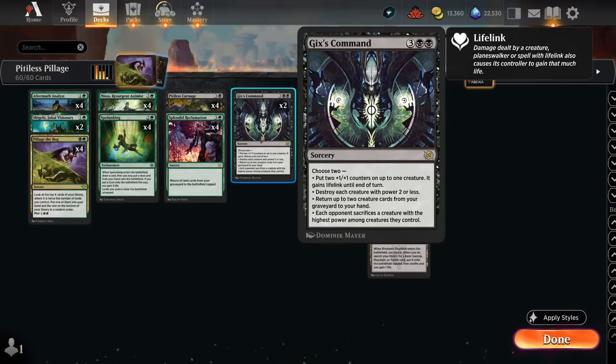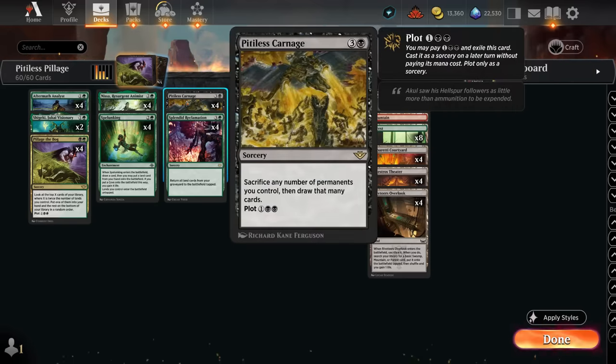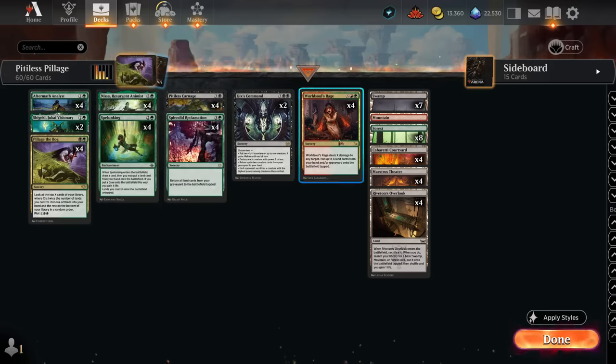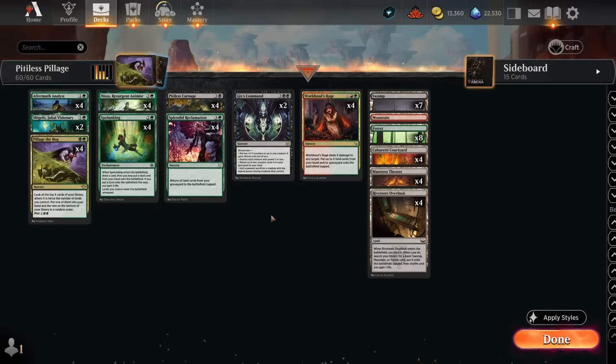We also have Gix's Command as a sweeper that can get creatures back from the graveyard — we can recover Nissa and Analyst — and it can also make the opponent sacrifice a Shield Root, which is a good way of punishing that card alongside Pitiless Carnage. Shigeki is another creature we can return with Gix's Command; Shigeki can in turn get back other cards from our graveyard, so we can assemble loops where we keep recurring cards to generate all the mana we need to cast a lethal World Soul's Rage.